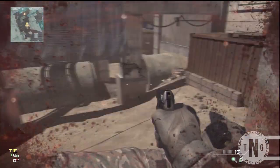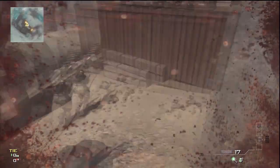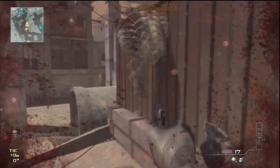What's up guys, Dig2319 here and today I'm showing you how to get outside the map on Hardhat only using shotgun jumps.